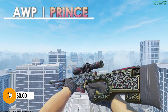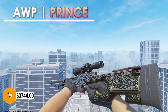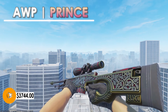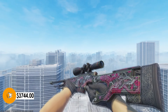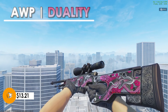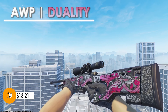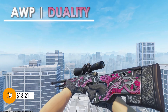Taking a look at the AWP Printstream, in factory new condition this skin comes in at $3,744. It's extremely expensive and in my opinion it looks extremely simple — not a whole lot going on, though it does have a nice design. If you don't want to spend almost $4,000 on an AWP skin, you can pick up the AWP Duality in factory new condition for only $13.21. I personally think the design matches very closely to the Printstream, and the pink looks a lot better than the dark red.